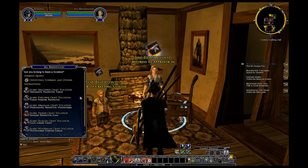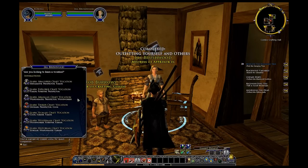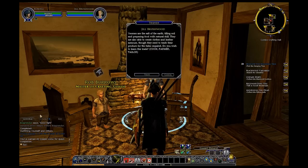Here in the crafting hall, picking a profession. We're going to decide a vocation. Since most of my vocations I already have on my other toons that complement each other, the one I don't have is a yeoman - I don't know if I pronounced that correctly. So with that you get Cook, Farmer, and Taylor. I think that's going to benefit me because I don't have it.